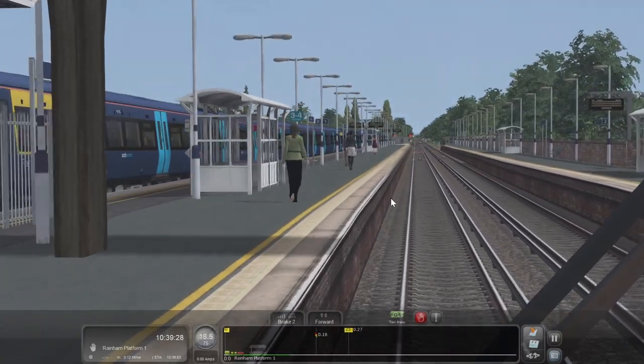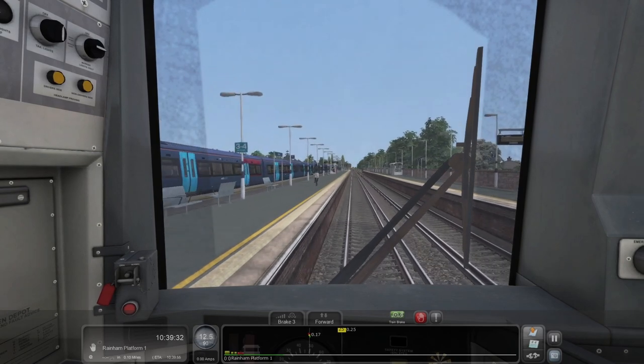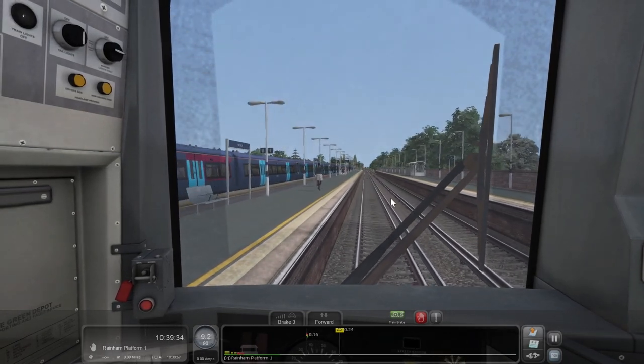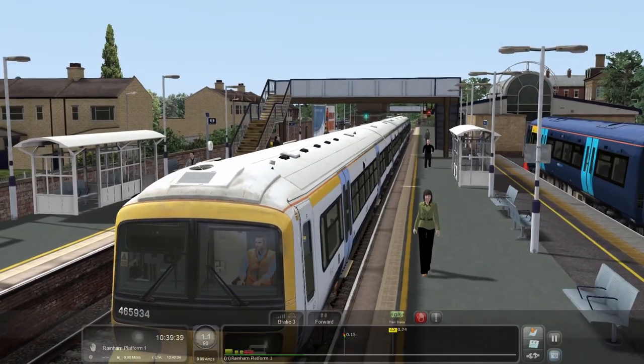I wonder if there will be another train in the bay platform or the terminating platform here. That's the way to stop on TS — and yeah, literally less than an hour ago I was stopping here on TSW. There you go, a 375 in the platform. The brakes are not great on here — not great at all. Well, here we go, this is Rainham.